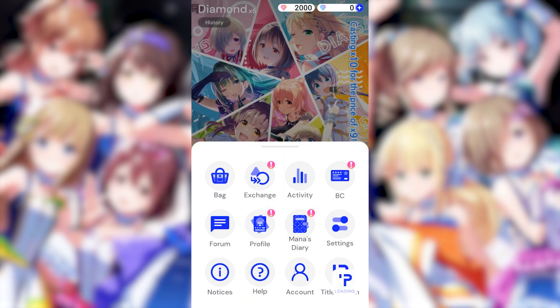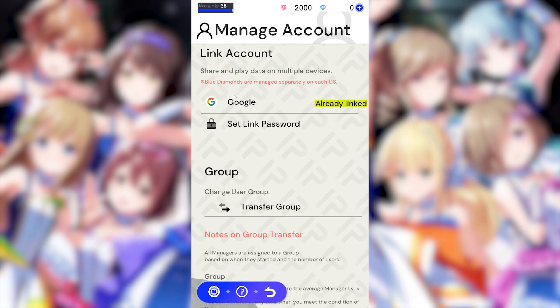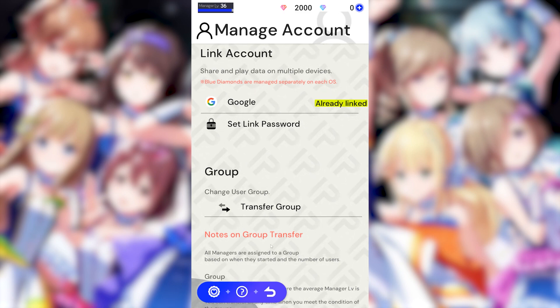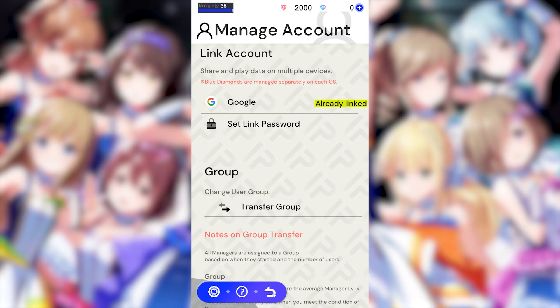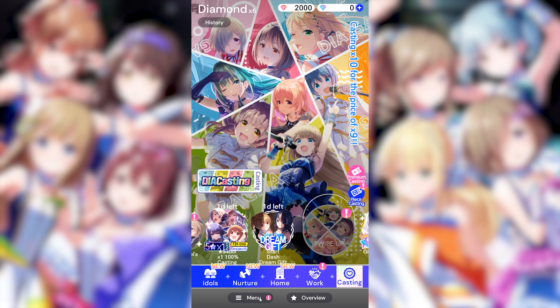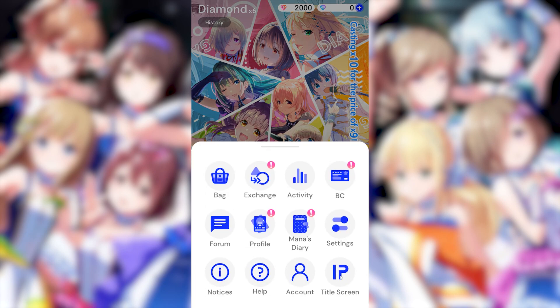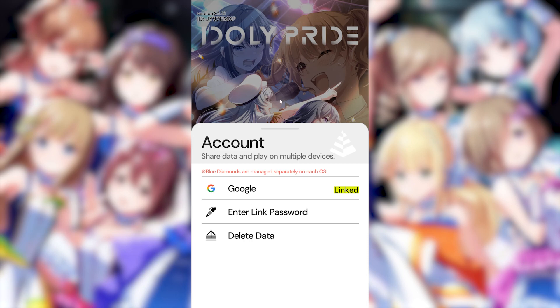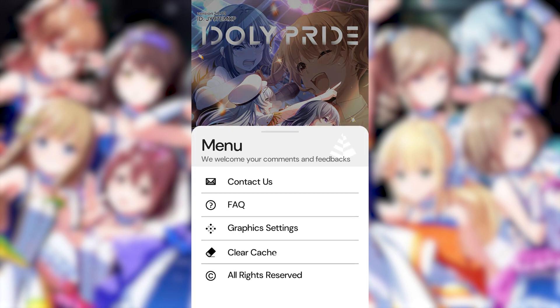Then if you're not happy — or if you are happy, of course — you go to the menu, go to account, and you link your Google or whichever other link option you want to link it to. Or if you don't want to link it and you want to reset, then you simply go back to the title screen here.